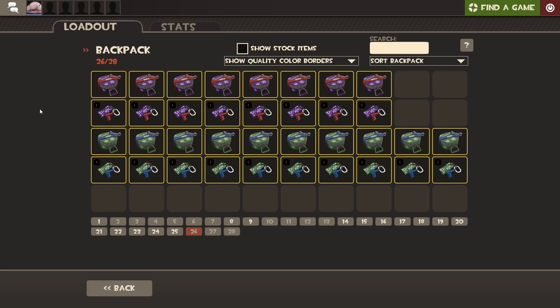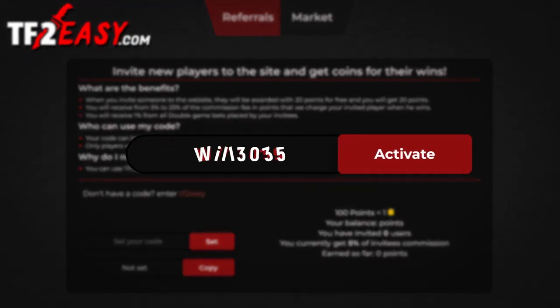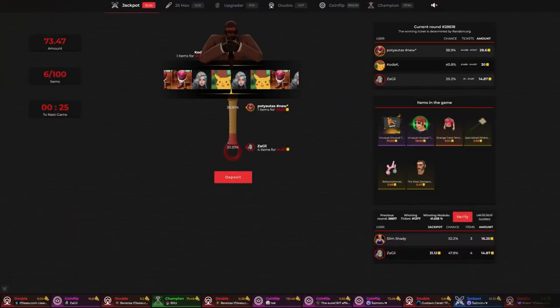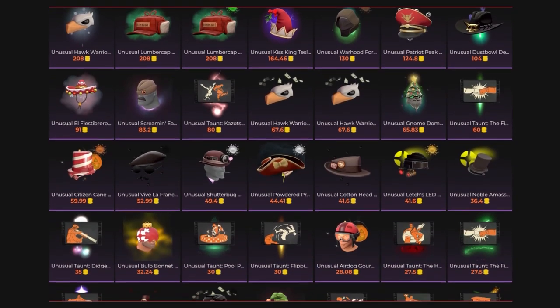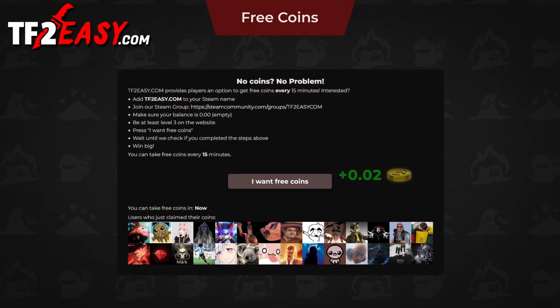Before I start to unbox these crates, you guys will hear a quick word from today's sponsor TF2Easy. Do you like free items? Then here you go. Use the code above to receive 20 cents for free. They have unique and fun game modes like jackpot, coin flip, champion double and more. A huge market to withdraw your new favorite items from. Use their free coin feature every 15 minutes to claim coins absolutely free.